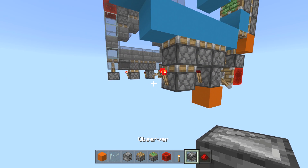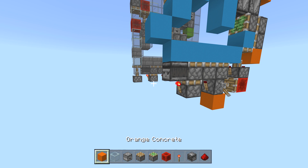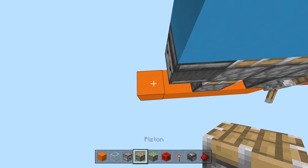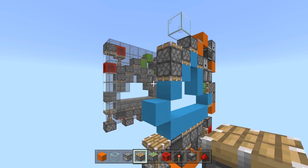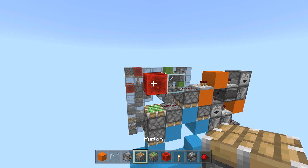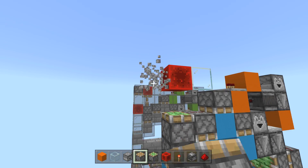Throw a torch right there — we want this to trigger when it comes here. Face your observer this way, like this. Then grab a solid block and bring it out here, so this block is next to this one. These are regular pistons — do not put sticky pistons. Notice it faces up. This is your wall block — do not put any glass yet; we'll do it after. Get rid of this, then grab your regular piston, put it right here facing down. We do not want it triggered, so place this guy last.